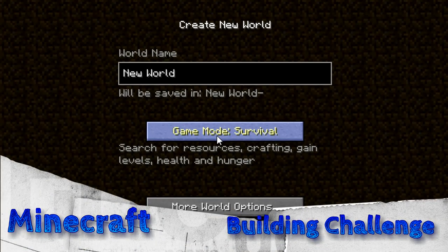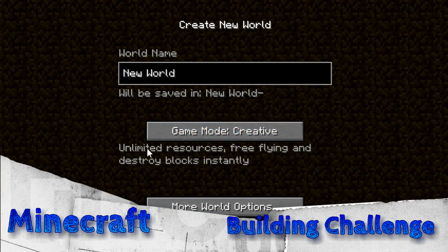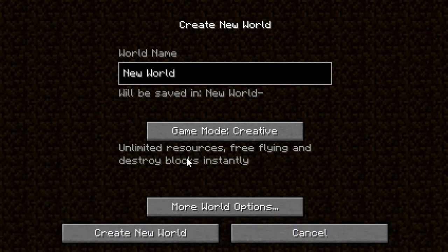Hi, this is Melanie. Welcome to a building challenge! We're going to create a new world, and then I'll have 15 minutes to build a little shelter — a house, like a base for survival. Let's pretend we're gonna have to live in this. I'm gonna do this in creative because there's not a lot of time to gather resources, and we do want to make it pretty. We'll just see how much one can do in 15 minutes. Let's do this!